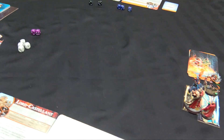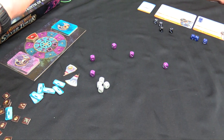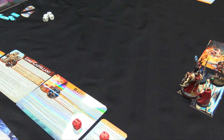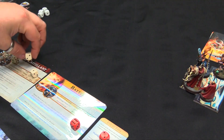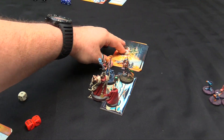We start a new hero phase, but first we roll to see random encounters. Quadruple twos, but nobody has any treasure so we have a three to work with. I guess now Lord Castellant is going to go and explore. He gets a one, two fours, and a three, and will activate the one to explore.